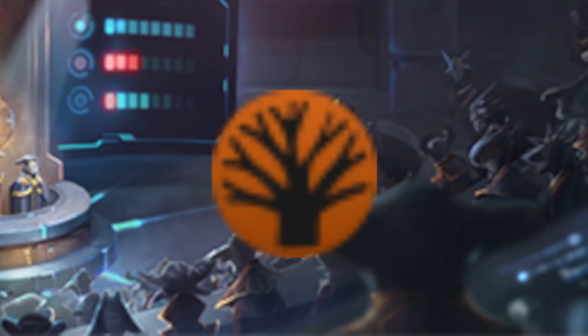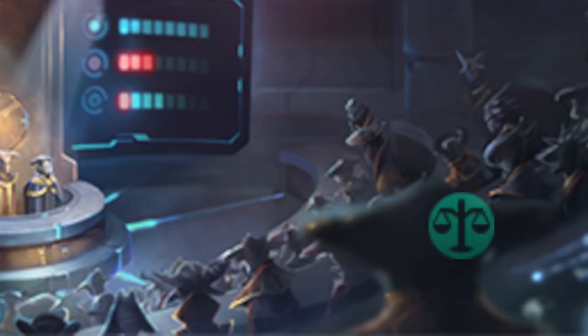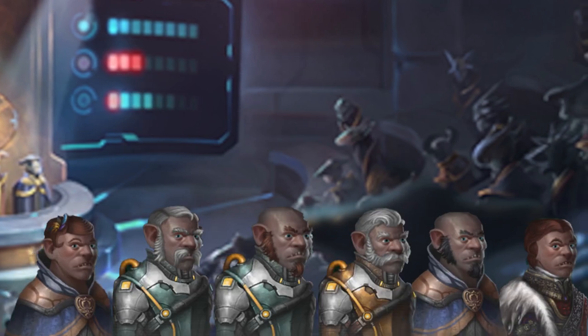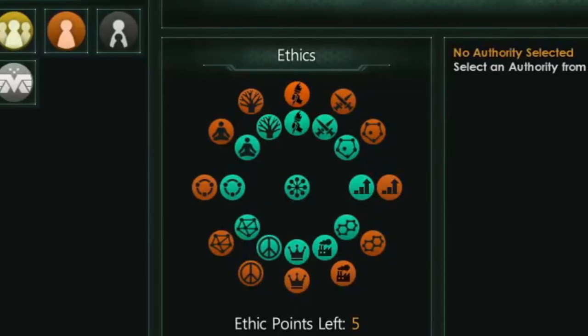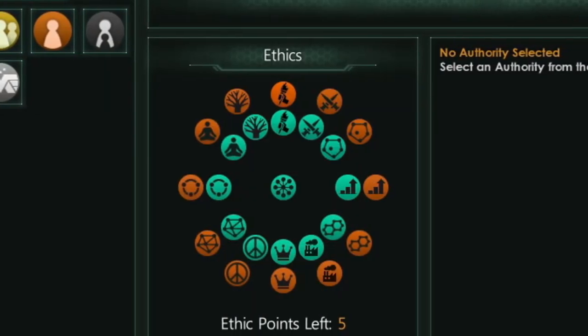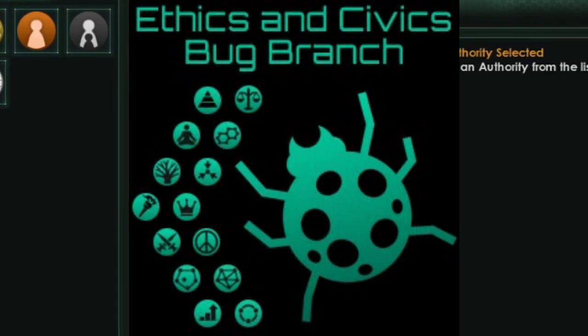The fanatic version of Anthropocentrism decreases your habitability in exchange for larger bonuses, while fanatic Ecclescentrism gives similar bonuses but reduces your pop growth speed by 10%. The Pluralism-Elitism Axis is all about social classes and their status — is everyone equal, or does a caste system exist within your society? This axis was removed from the original Ethics and Civics mod, so this mod brings it back.